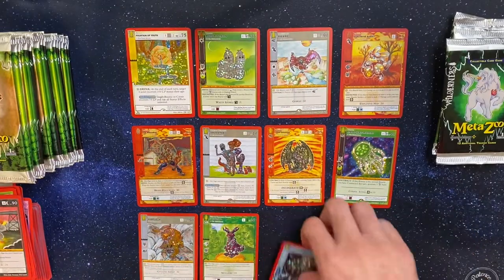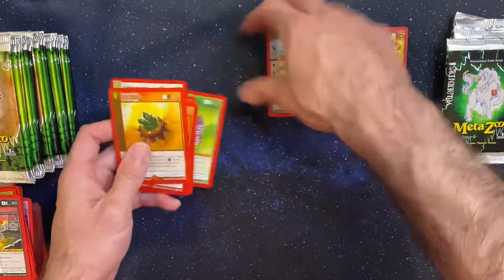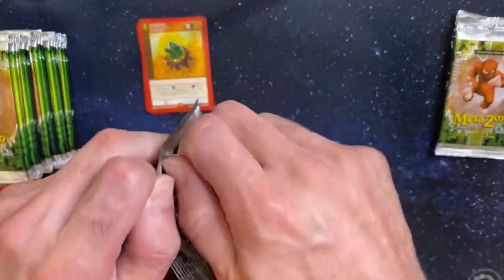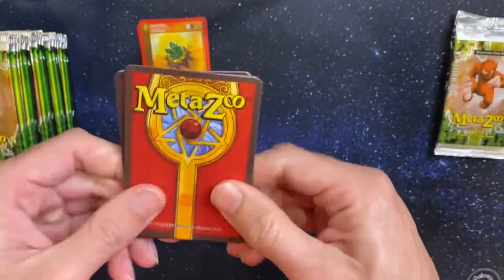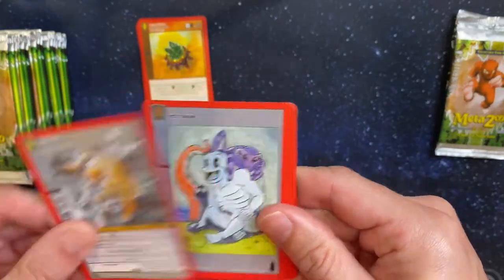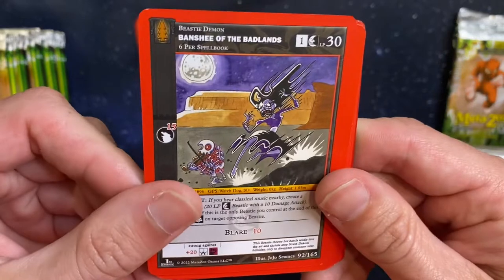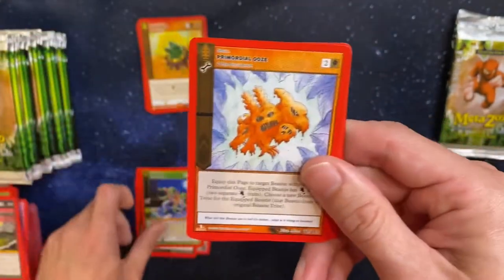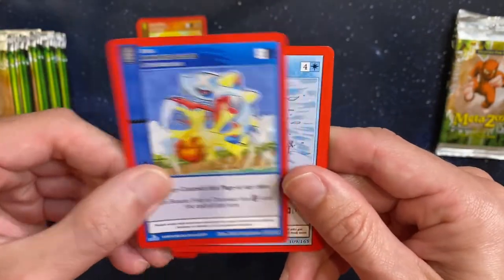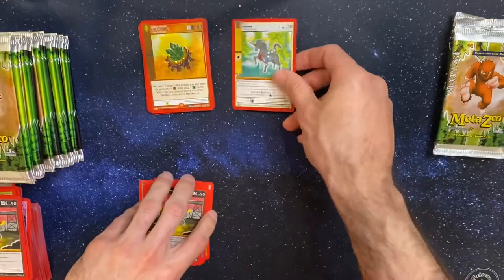I'm going to have to put some of these together here, just to clear up some space for the next round of hits. I'll sleeve those bad boys a little bit later after the video. Here's a Wampus Cat. Pet Token. Dawn. Cosmic. Banshee of the Badlands. Lizard People. Primordial Ooze. Toxic Water. Armored Scales. Winter's Raft. Pope Lick Monster. And a Reverse Hollow Unicorn.